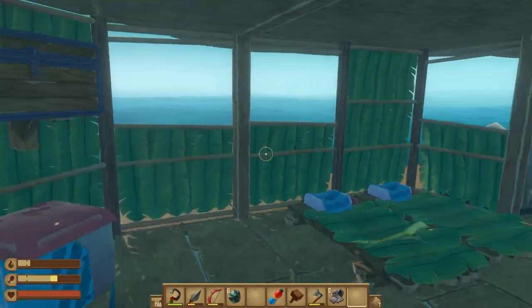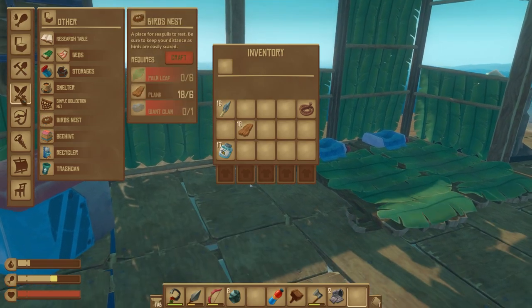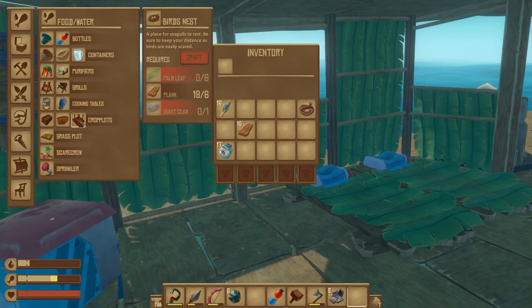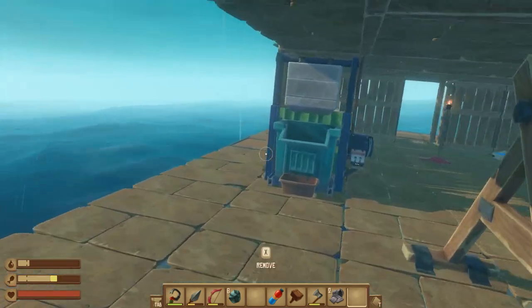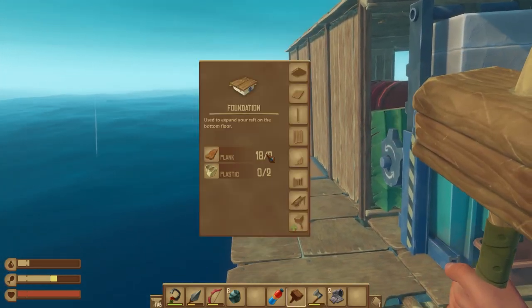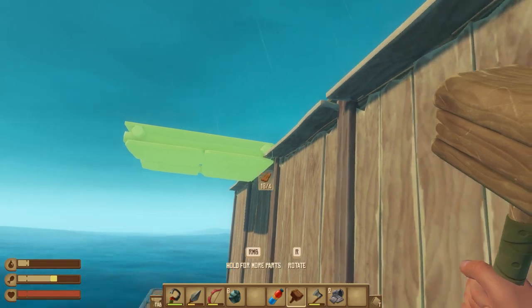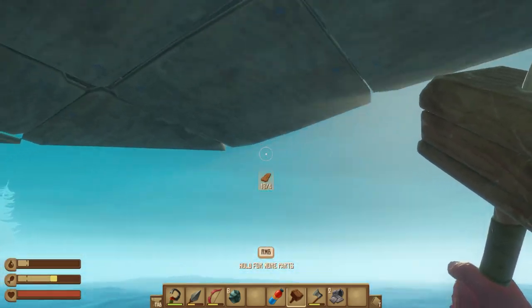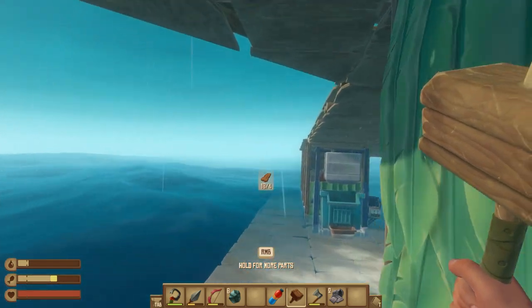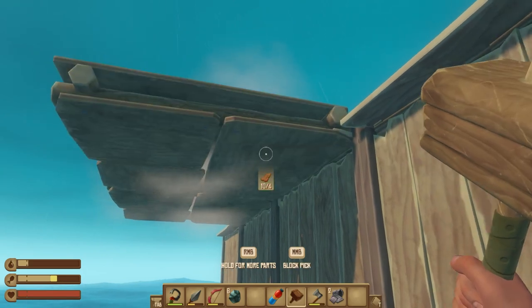I'm very tempted to make the big planters — the crop plots — that we're going to need. But to do that, I'll poke Bruce in the face a couple of times if I can find him. I think I only need two central areas and an angled one.